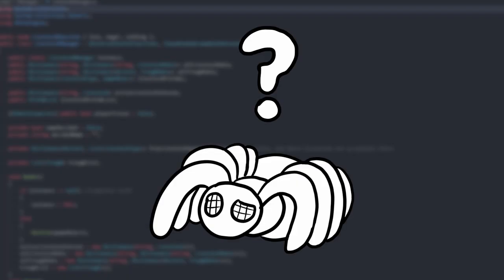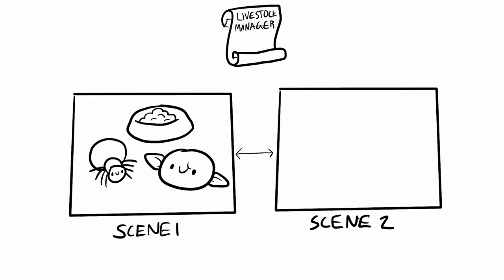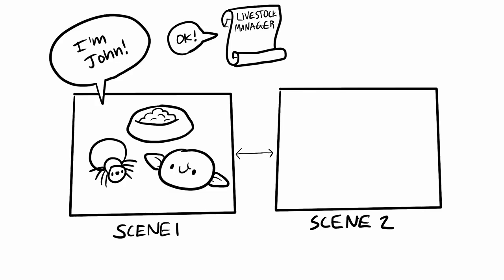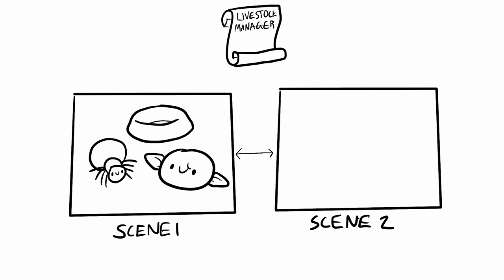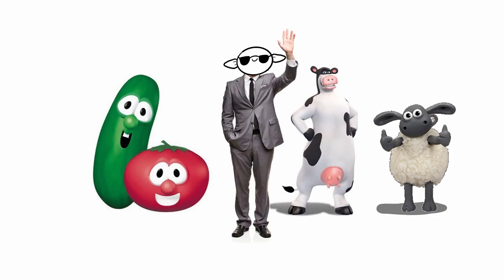The system that does all this is somewhat complicated. The spider, upon getting spawned in, registers itself with the Livestock Manager script. This script keeps track of all the livestock, and if you leave and come back, it spawns them into the scene if you walk into a room that's supposed to have a critter. It also sees if they should have eaten, and if so, removes the food that you placed in the trough. Now that we've got farming and ranching, our little goblin is well on their way to becoming a functioning member of society.